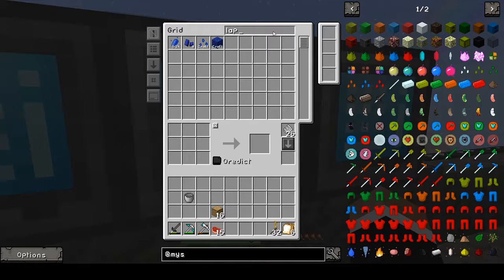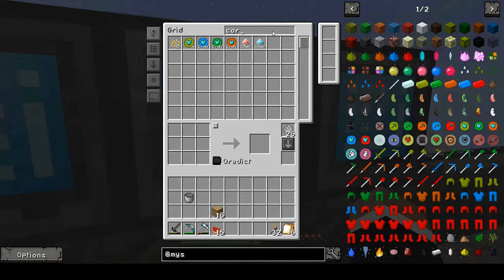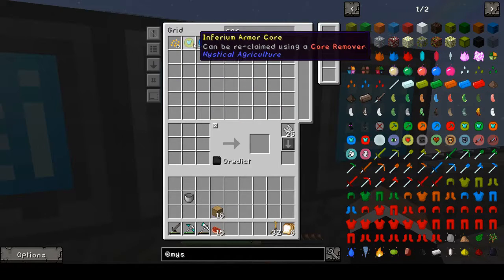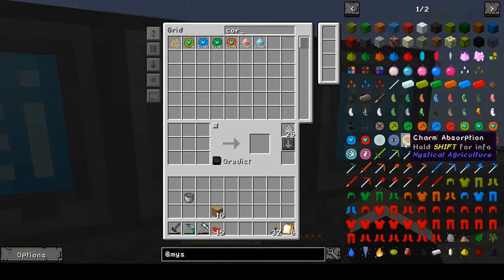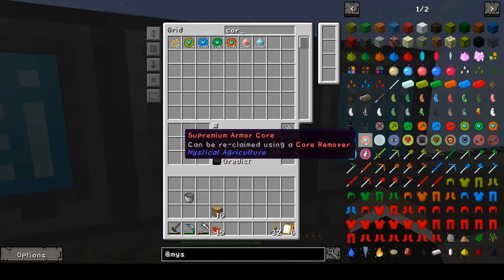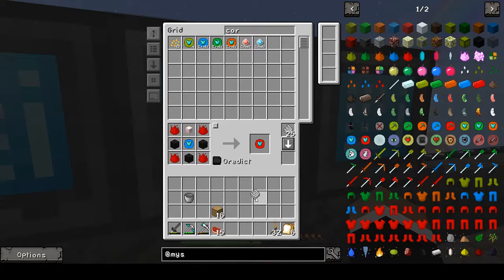I do believe I set this up to actually make the cores in refined storage — all except for the last tier, which is what we really need. So we will tell it to make those.